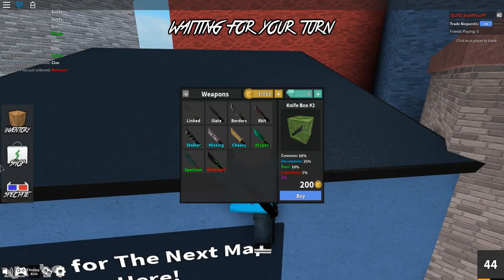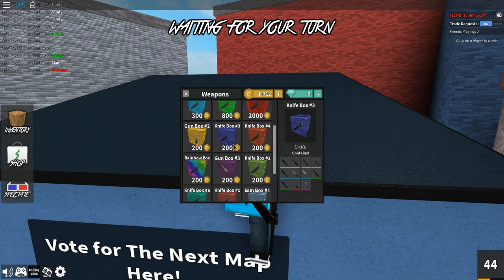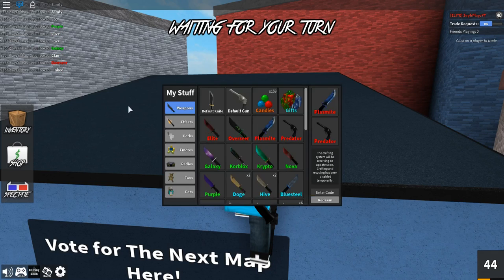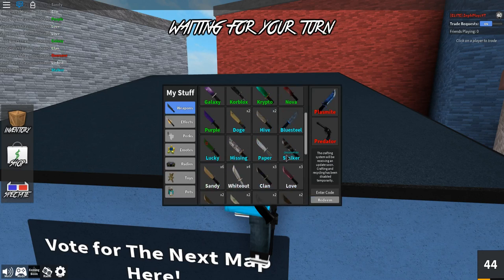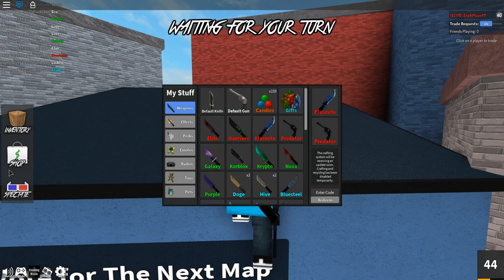I'm gonna put the plasmite back on — it just matches my skin so well. We have a thousand coins left. Should we go one more on knife box two since we've been lucky there? Maybe we'll get the godly. Oh cheesy — it was all linked and cheese, that's so weird. Looks like there's a cycle of certain knives. Stalker — come on, yeah! We got the stalker. It's only an uncommon but I really like the design.